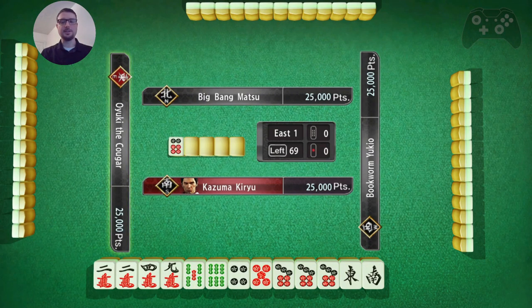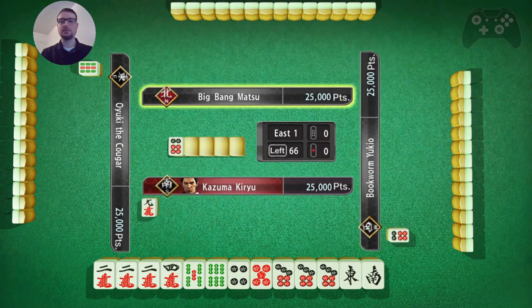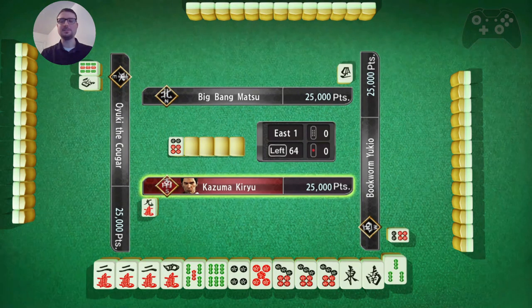Alright, with this hand we do have East-South. And a cool little Pung of 2s right at the start, and a Pung of 7s. I think 9 is actually my best toss here. And the 7s are Dora.